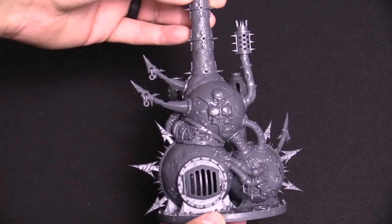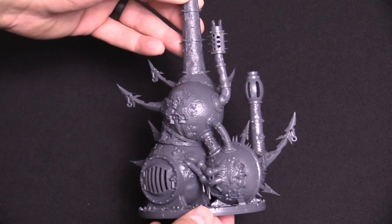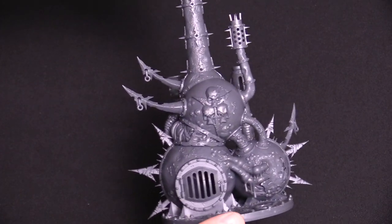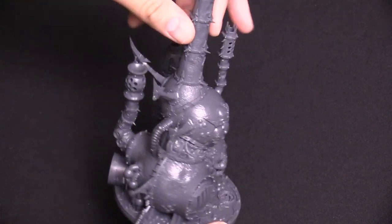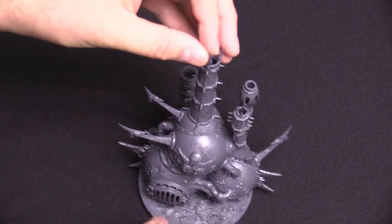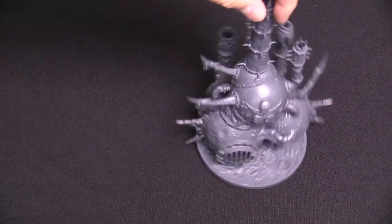So if you are a Death Guard fan, or if you are playing Nurgle in general — probably Death Guard though — this is a really cool terrain piece. I really like the detail work on it. I think it took me maybe an hour total to build it, maybe a little bit less. I was cleaning it as I went. If you just wanted to slap it together you could do it pretty fast. Really cool stuff — neat miniature. I didn't realize it had these crazy blade things coming off of it, but that was a nice touch. I like this as a terrain piece. It blocks line of sight pretty well — you could have a couple of dudes hiding in front of it or behind it. You can't really shoot through it.